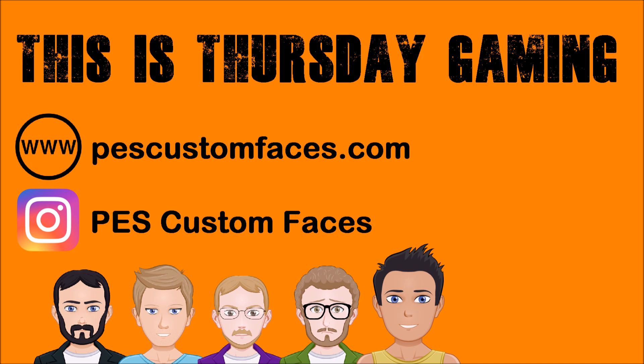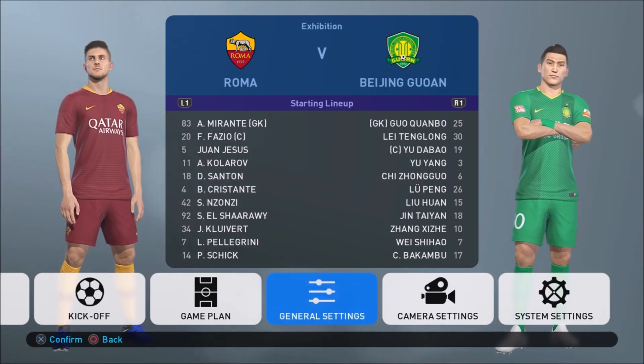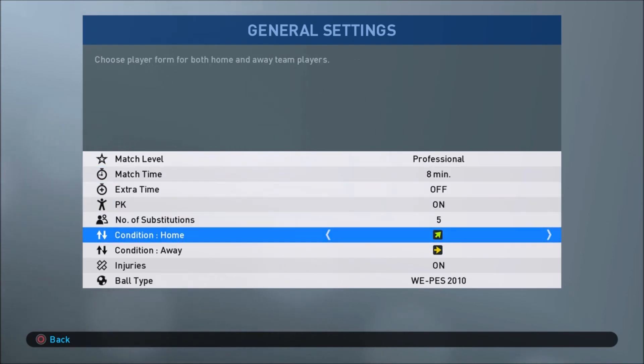If you are interested in downloading the formations straight away without watching the rest of this video, go to the description. There's a MediaFire link where you can download three formations, import them into your own game, and apply them to teams you want to play against — not your own, but against.